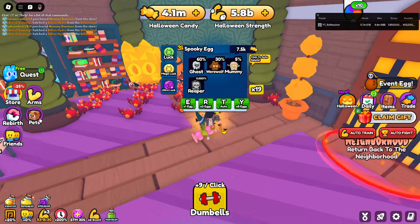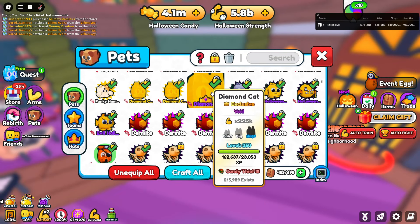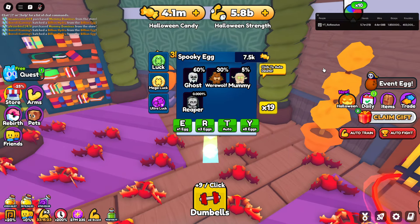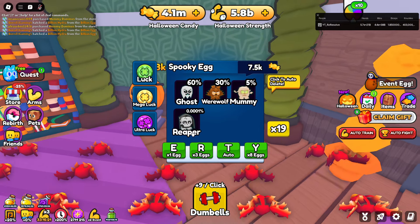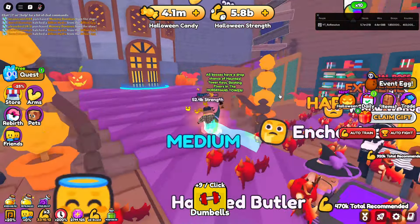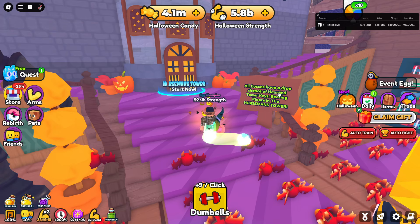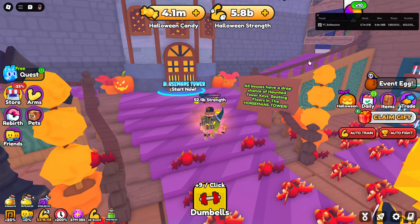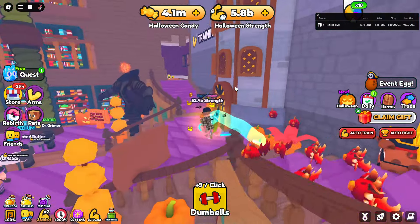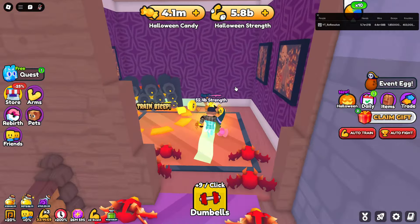Now, keep in mind, I do have a full team of Candy Thief 3, and then I strength a few Robux. So I have 1 or 2 Candy Thief 4s and 5s. And here's the new pet — if you have Luck teams on, you can get a Mummy for 5x. And then there's a Reaper. All bosses have a drop chance of Haunted Tower Keys. Here's where Training is.